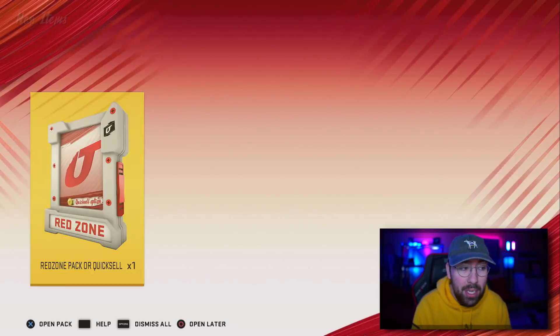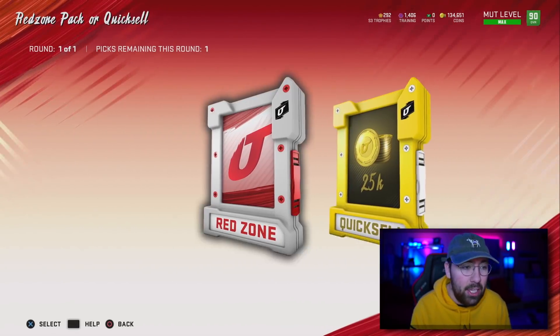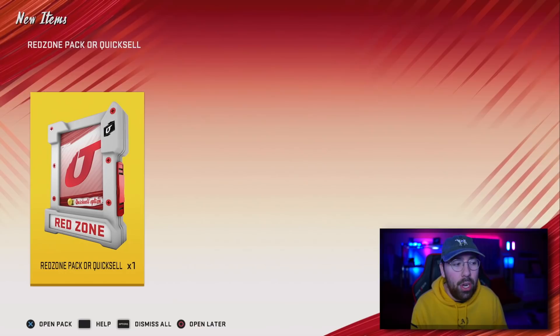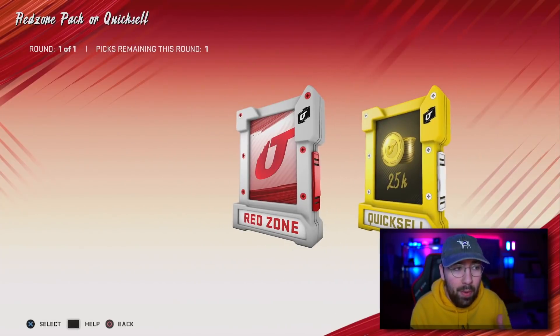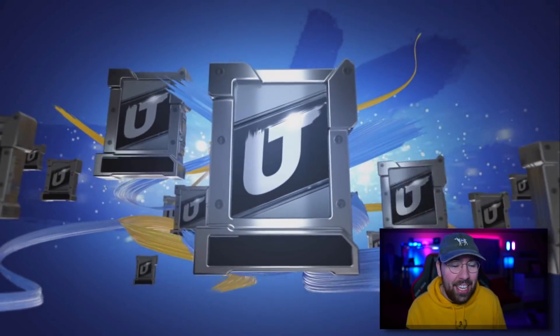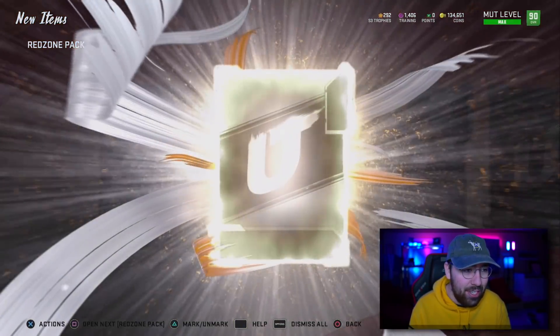Now we have our two red zone packs or the quick sell. The quick sell for this is 25k each, so 50k combined. You could choose that if you want — that's probably the smart option. But for what I want to do, I'm going to open up these packs. I'm low, right around 135k. I just want to go with the packs — it's the more fun option for this video. If we don't get any elites out of these packs, I will definitely feel like I played myself.